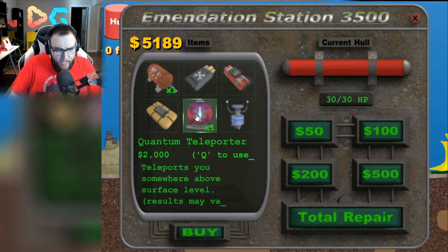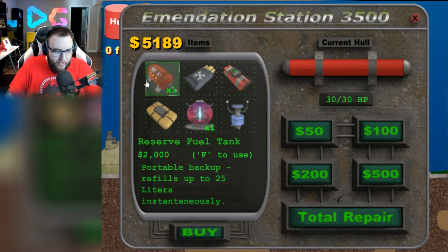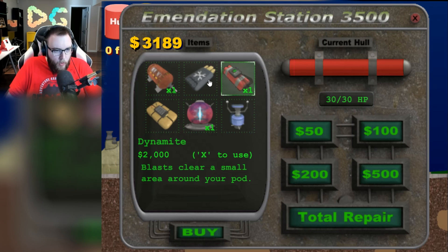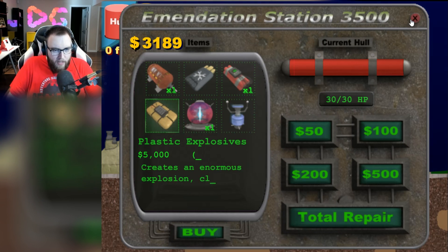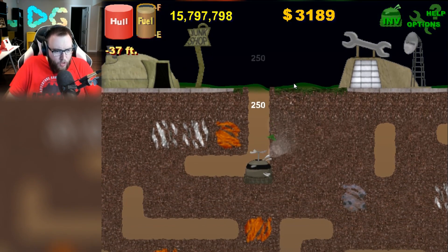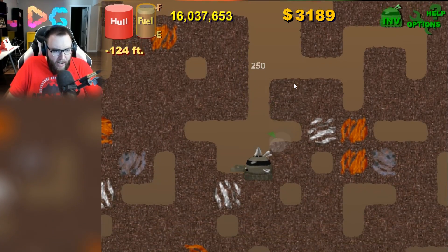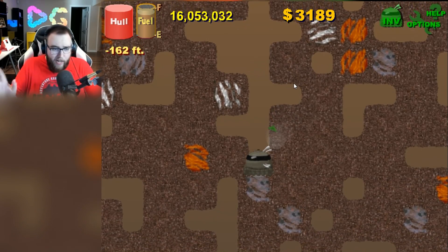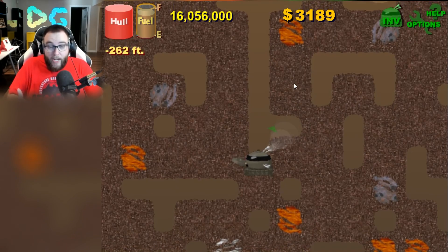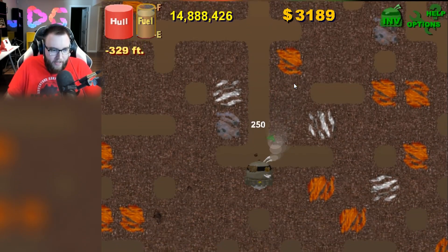I currently have the quantum teleporter that teleports you somewhere above the surface level — we don't know where, it could be high in the sky. Then I have my reserve fuel tank. I think it might be a good idea to buy some dynamite as well, so we're going to do that. Maybe I should have bought the hull repair, but I don't have enough money. So we're just going to dig down at this point because I keep trying to build my own tunnels and they never actually work out. We're just going to have to build a new tunnel every time and go straight down. Let's focus on not breaking myself, because if we do die, it's game over, and I want to get to the end of this.